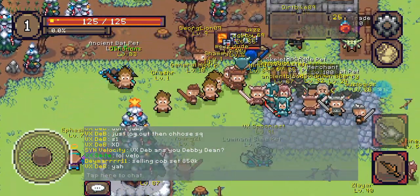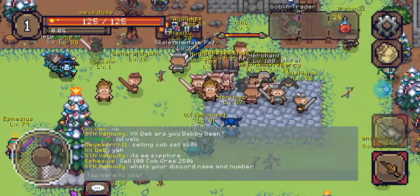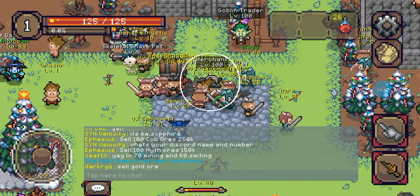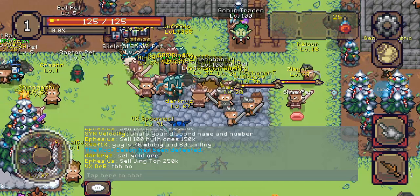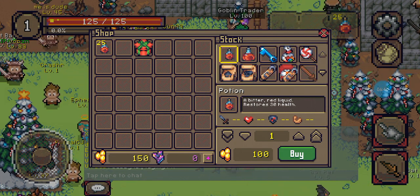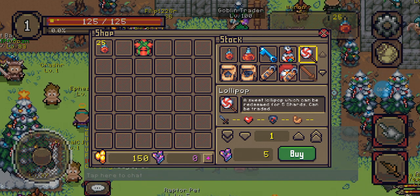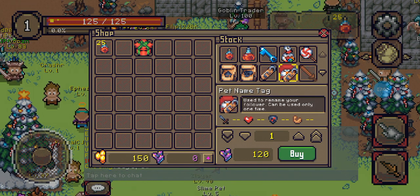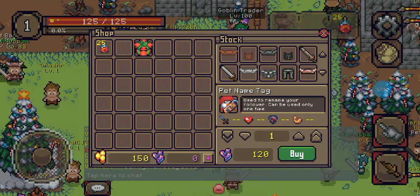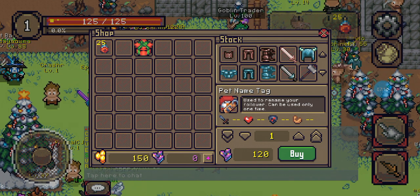Tip number three is NPCs. The first and most important one is the merchant right here — you'll probably never see his face because he's always buried in players. From the merchant's buy screen you've got potions, keys, premium currency items, and gear. But all the gear up to crimsteel you can get from the box, so don't buy it from the merchant. You get it all the way up to crimsteel for free from that box.